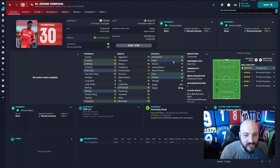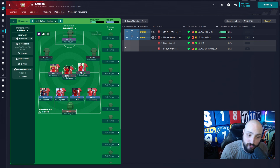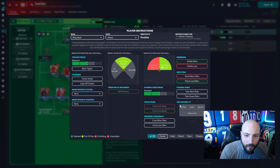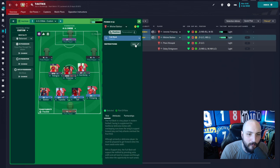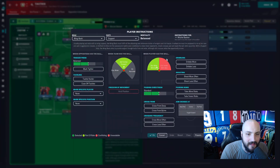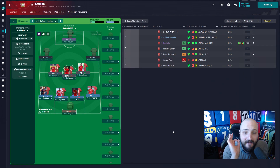Bakker is just a little bit better overall with better mentals - he can pass, run with the ball, dribble and cross, so he is going to be our left back. Frimpong is going to be on the right because he's deadly, especially with that pace getting forward - he's going to be absolutely crucial. I'm not going to bring Tapsoba over to a ball-playing defender role because I don't want that gap behind the right-hand side. I'll play Frimpong as a wing back on attack - get forward, dribble more often, shoot less often.